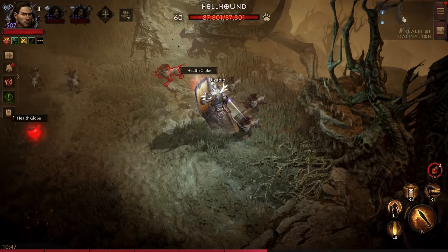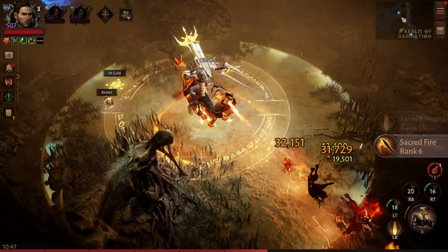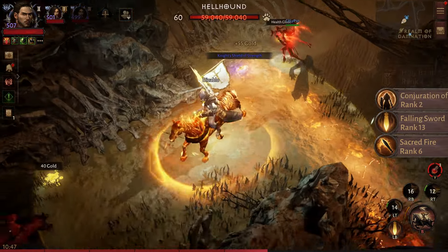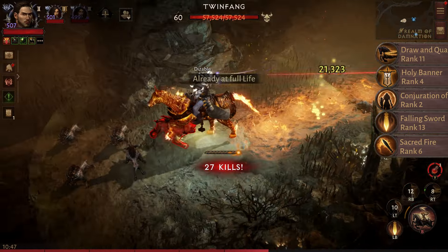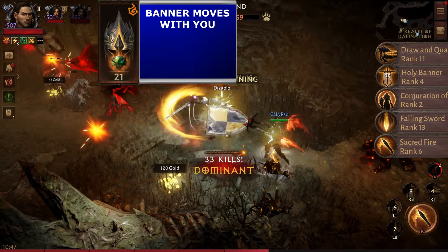Let's begin with our skills. First we have Sacred Fire, Falling Sword, Conjuration of Light, Holy Banner, and Draw and Quarter. For the legendaries, we have the Arrow Keeper helmet, where the banner now moves with you.